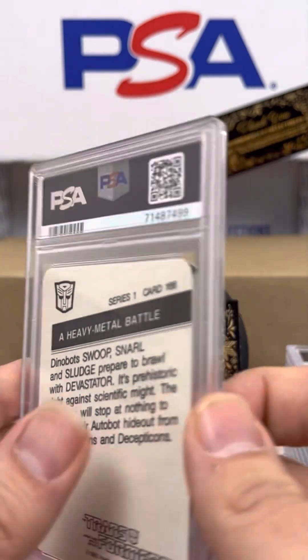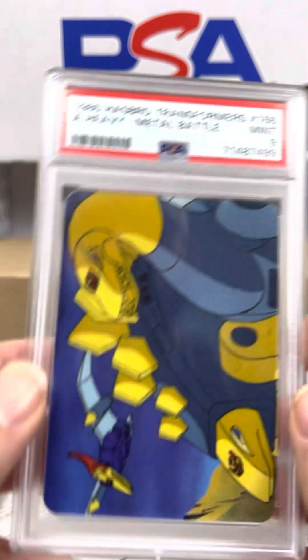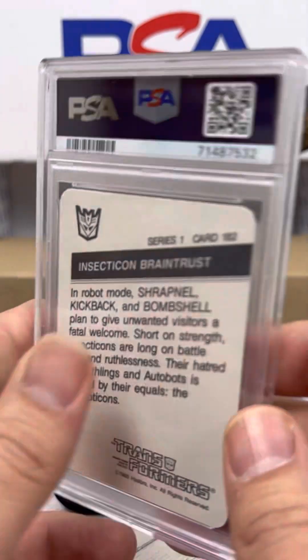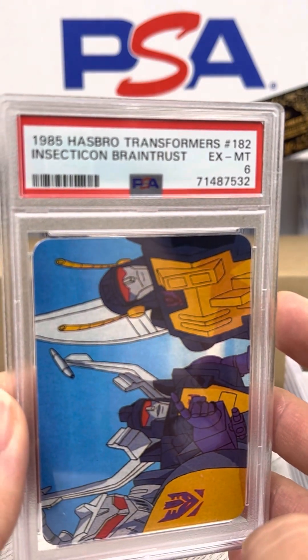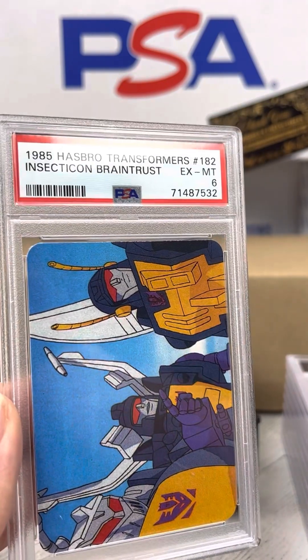A Heavy Metal Battle — PSA 9. It's a cool card. Insecticon Braintrust — PSA 6. Oh, that sucks. Obviously it's better than a 4, but we're obviously looking for 9s and 10s here, guys.